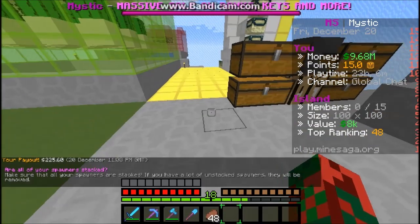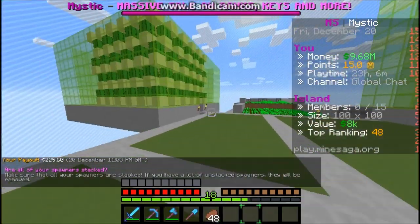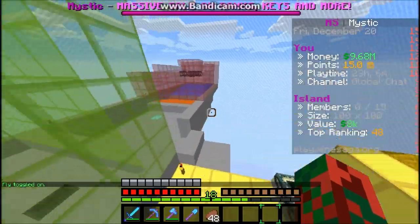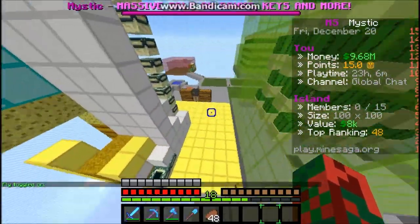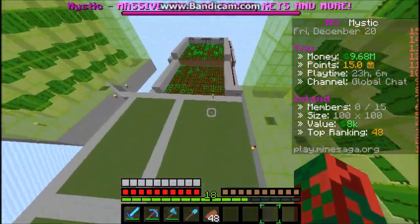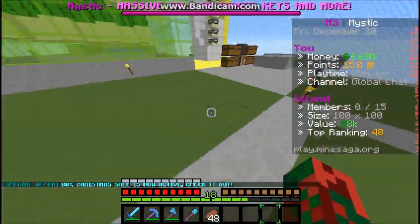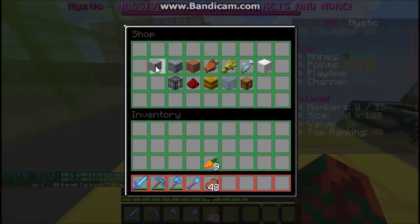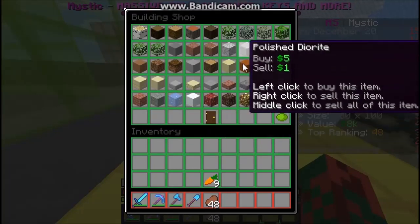Welcome back to a brand new video. I'm finally going to start playing a server called Mindsaker. I'm still doing my cactus farms but they don't make me as much money. I have this farm right here that I need to replace with cobblestone, and I also have this carrot farm that still needs to grow and it hasn't grown at all. Let's start by building with cobblestone.